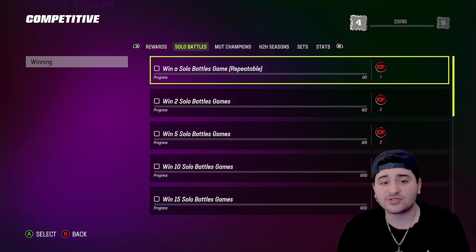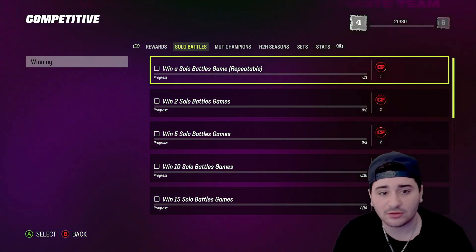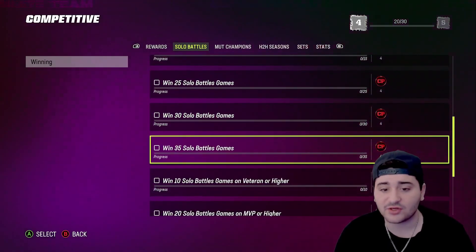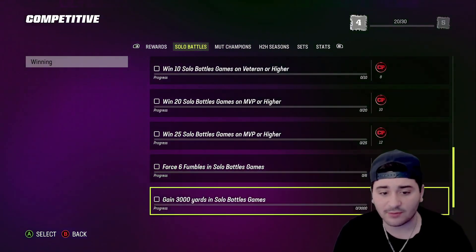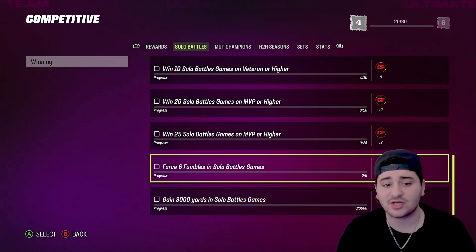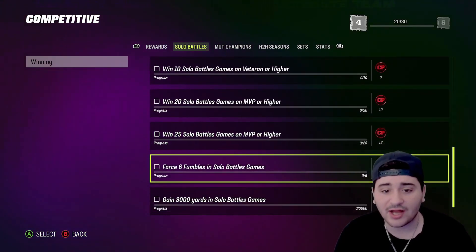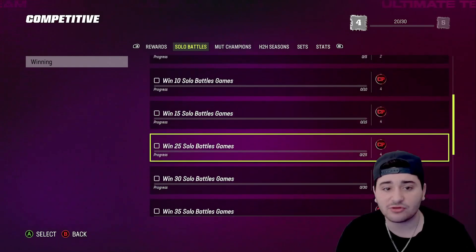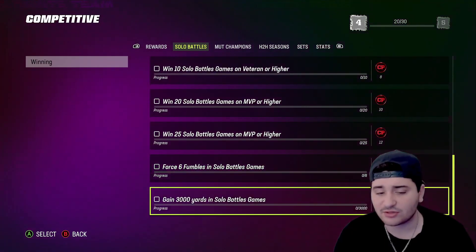The first thing I want you to do is play your Solo Battles. You can see here: win 2, win 5, win 10, win 25 — it just says 'win,' it does not matter what difficulty. However, it does say MVP or higher for some objectives, and you also need four to six fumbles and gain 3,000 yards in Solo Battles games. Play every single Solo Battles game on MVP or higher until you reach 25 wins.